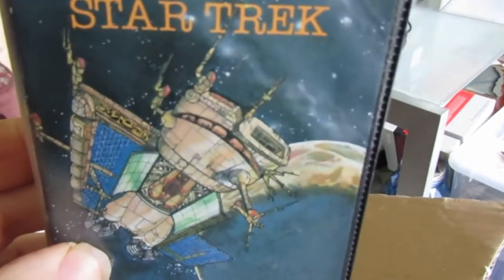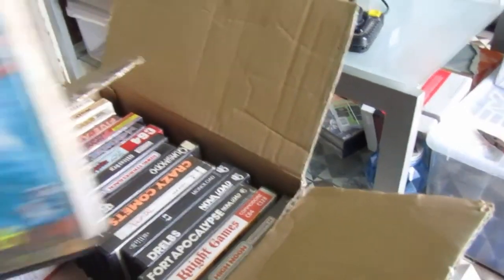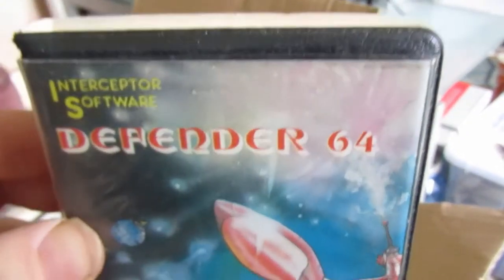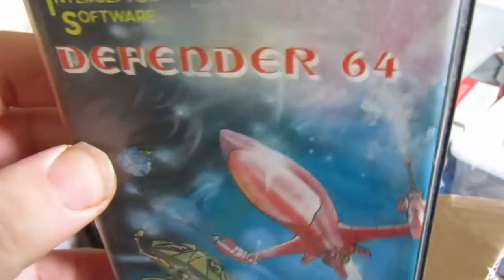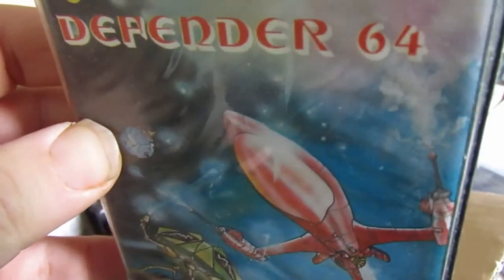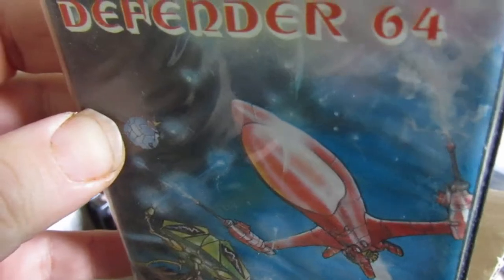I bet the cover art is the only good thing about it. Speaking of cover art — this is fantastic cover art. It's not the worst version of Defender on the C64 — actually that'd be Annihilator and Annihilator 2 by Mogul — horrible. Something I probably could have written after a month of reading some sort of machine code tutorial for the C64.